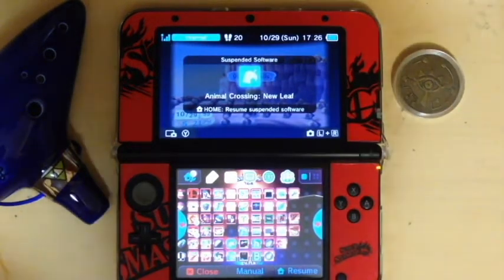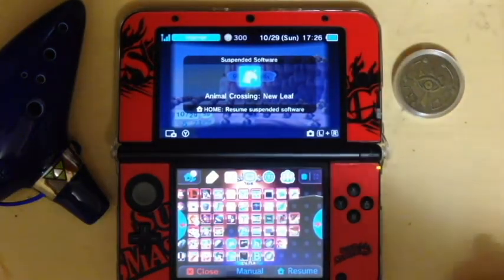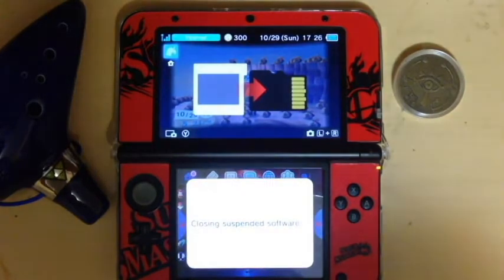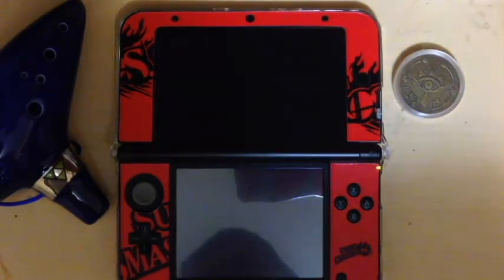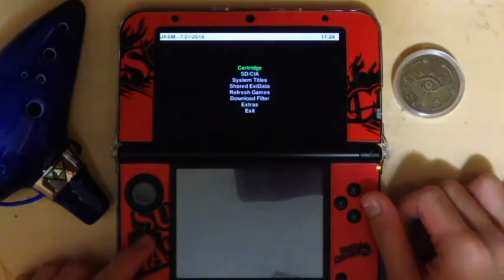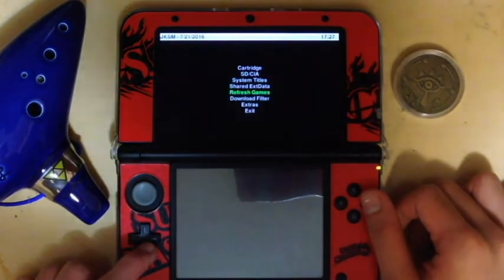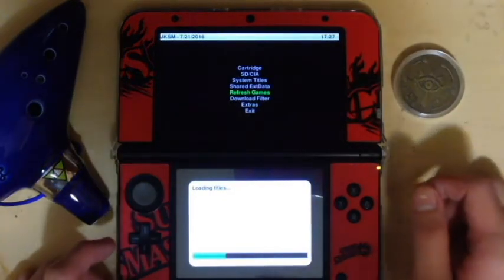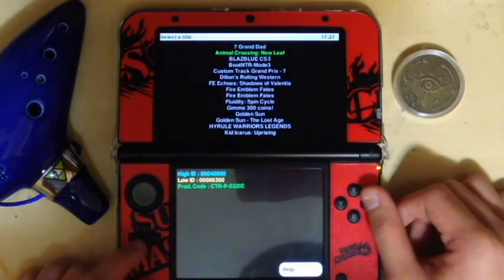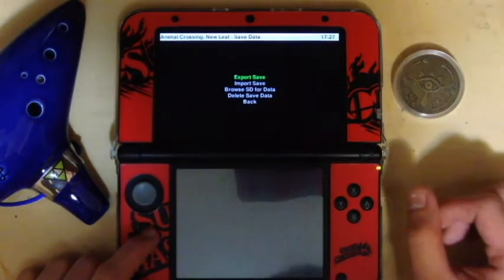It doesn't matter if you have it downloaded or have it as a cartridge, but you must have a hacked 3DS. In order to do that, you have to go to a site that I will link in the video. Once you hack it, you have to get this app. Once you have the app, go to SD/CIA if you have it downloaded, or go to cartridge if you bought the physical copy. Find your game — if you can't find your game, refresh games and it'll reload every single game on your system. After that, find your game, go to save data options, and you have to put in a specific directory that I will mention in the description.